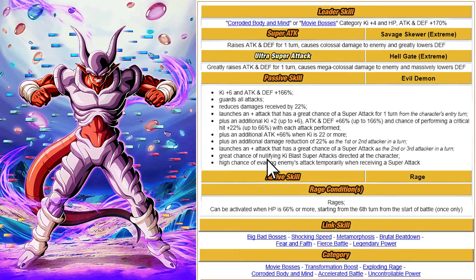On top of this, there's a great chance of nullifying ki blast super attacks directed at the character, which is very powerful. There's also a high chance of evading enemy attacks temporarily when receiving a super attack — very powerful again. You want to run this in second or first position for the extra damage mitigation with guard and 44 percent defense. Once fully built up, you can probably tank a whole lot of strong attacks.